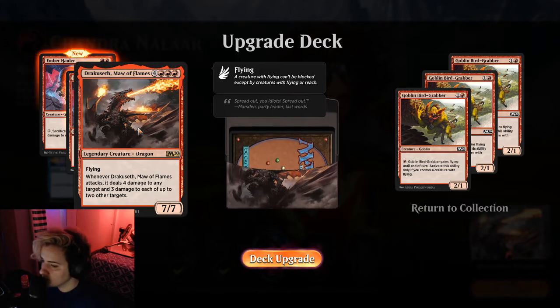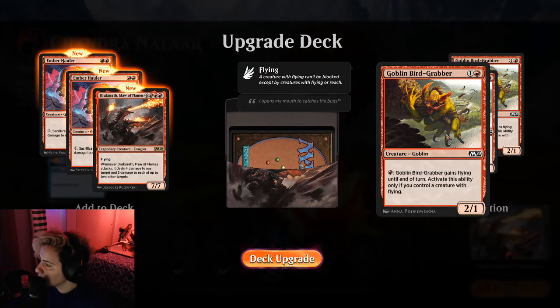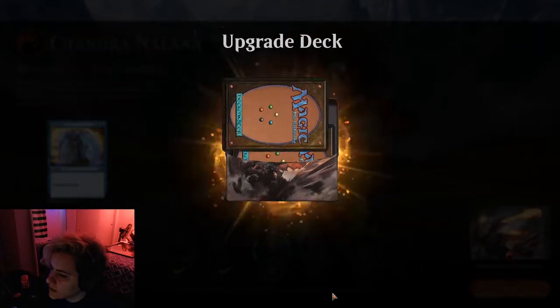So this is a legendary creature, it's a dragon. It has flying. Whenever Dracusef Maw of Flames attacks, it deals 4 damage to any target and 3 damage to each of up to 2 other targets - so total that's 7 damage. You can actually attack 3 different things - that's awesome. So we're getting rid of the goblin bird grabber, that's a 2-1. You can tap 1 red and it gains flying until end of turn. Significant deck upgrade for sure.